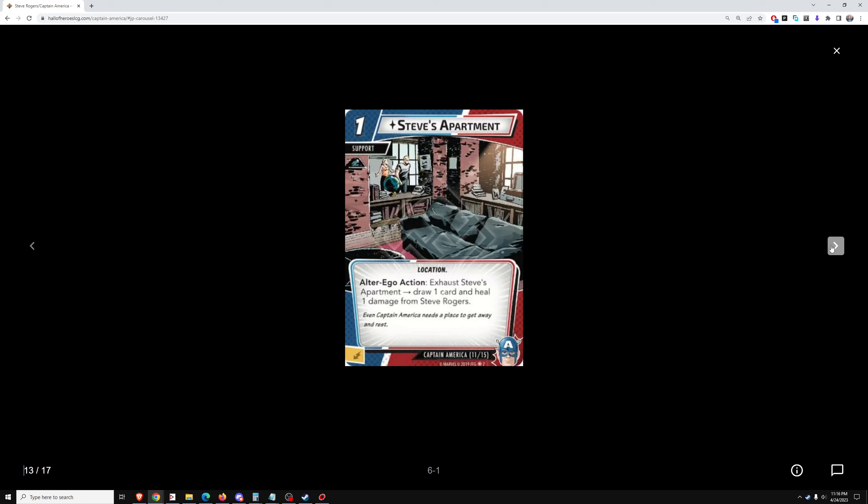Steve's Apartment, one cost. Exhaust Steve's Apartment: draw one card and heal one damage. In solo you don't really want to be in alter ego form that much, so probably won't get that much use out of Steve's Apartment, and may even end up throwing it away sometimes to pay for other stuff. But it's alright — occasionally it'll be okay but never really exceptional.